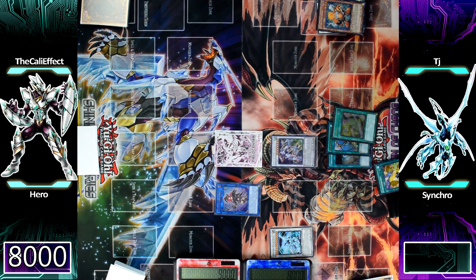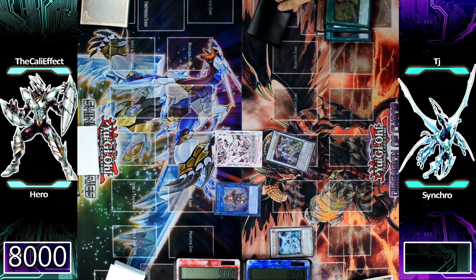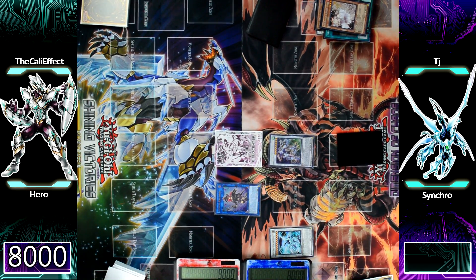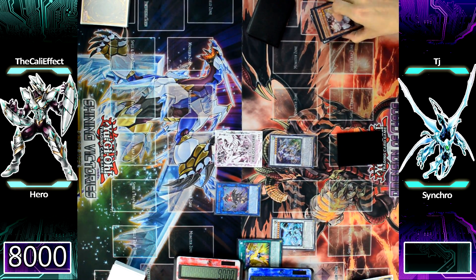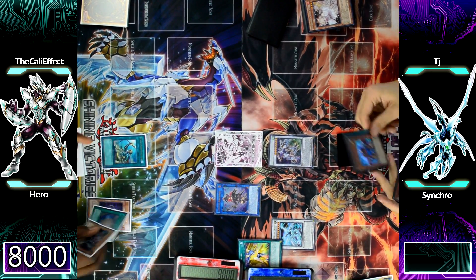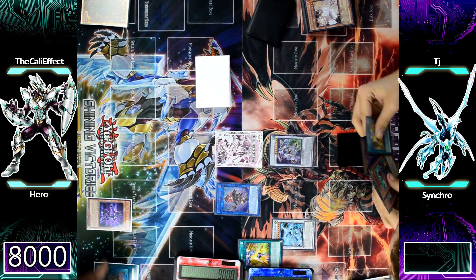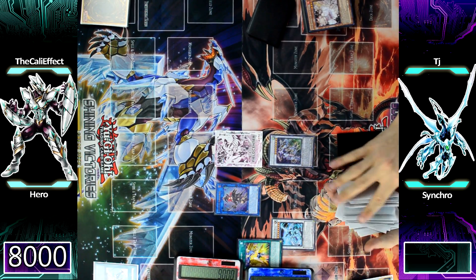If you guys want to see that go destroy that like button — let's get to 250 likes and let me know you want that as a different combo tutorial for the deck profile. This deck is just insane and I want to get it to you guys as fast as possible. He activates Empowerment — didn't really do much, but it's still there. On my turn, I activate Reinforcement of the Army. He's actually not going to negate it, so I'm happy. I add Vision Hero Vionn from my deck to my hand. I do have the Solid Soldier plus Vision Hero Vionn combo, but the problem is he has two negates on his field, possible negates in hand, and possible negates face down.